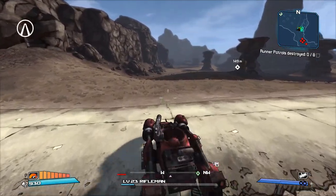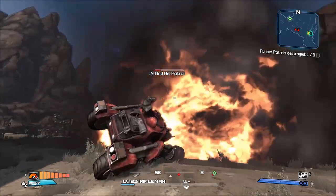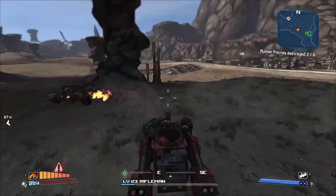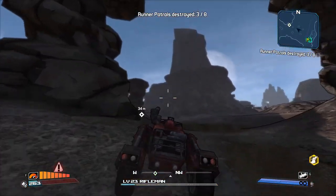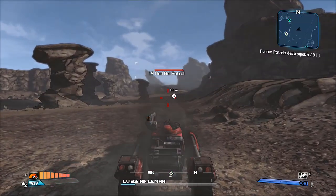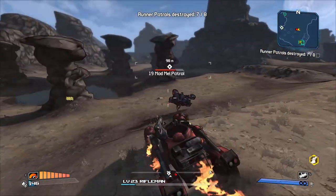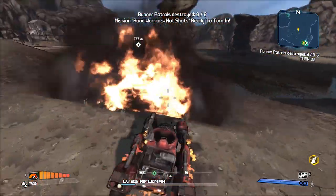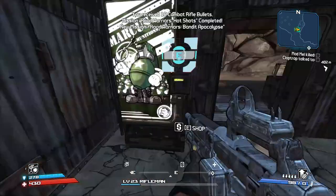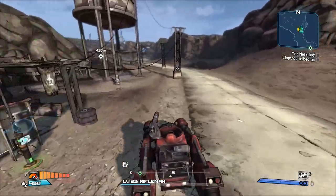We gotta kill some Bandit Patrols. The problem with cars is they go down pretty easily and the health regen is insanely slow. I didn't realize they could flip cars. The handling on the cars is atrocious. It's amazing that a car can flip over and a Psycho hanging off the edge by an arm and a leg can somehow stay on — that's truly impressive. Now we gotta go kill Mad Mel. We're at a pretty decent level for it so I don't think it'll be too bad. Famous last words.